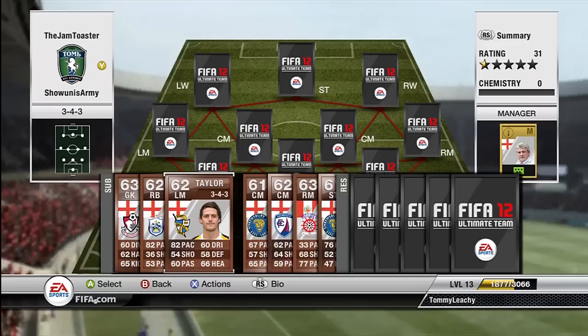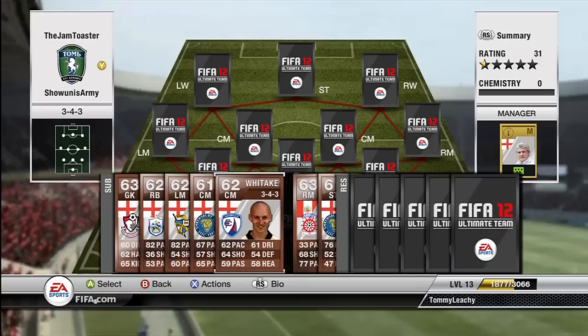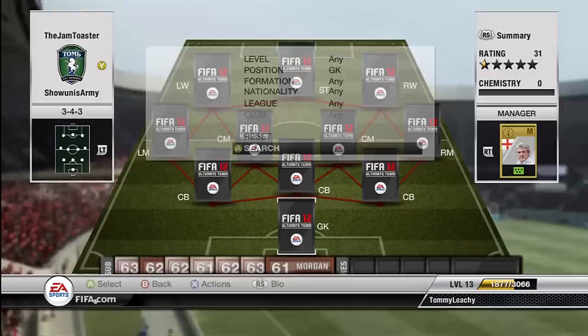Left mid Taylor, 82 pace, 60 dribbling, 54 shot, 58 defending. He is 82 pace, which isn't that slow if you're playing him there. Beyond the left wing, the left wing is normally the quickest. I've got Richards, good long shot. Whittacut - never played him. Solano, I'll talk you through him later. And then Morgan, I'll talk you through him later.